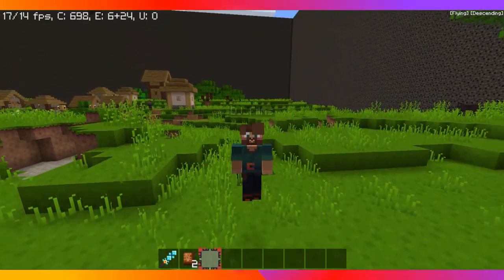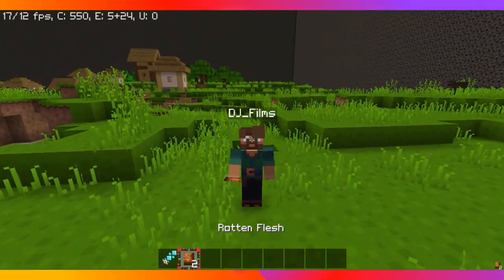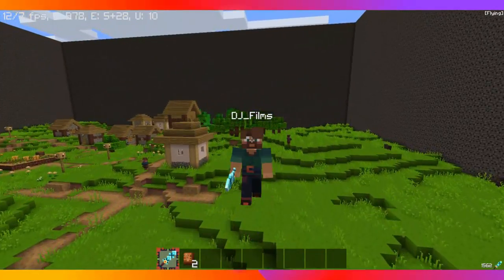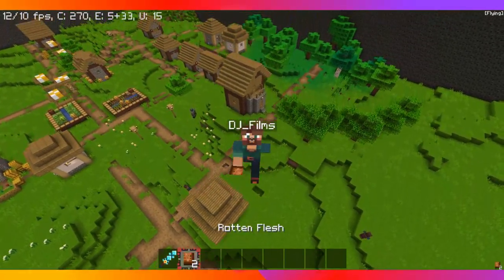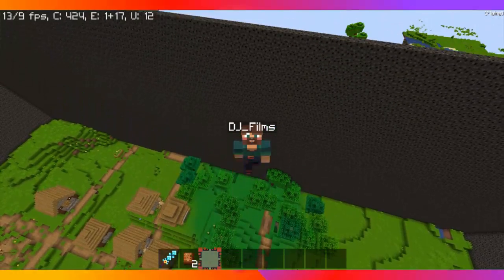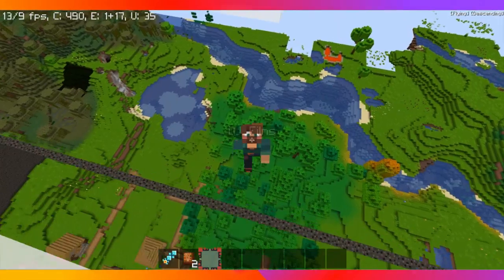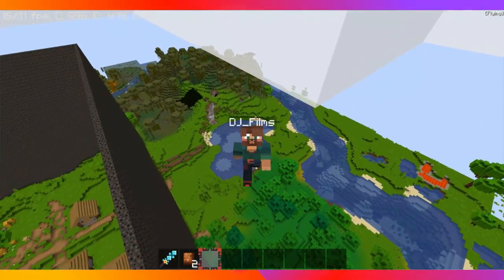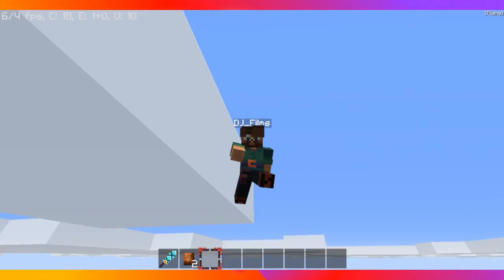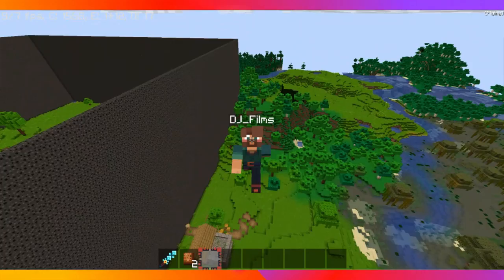Yeah, we're in creative mode, don't worry. We haven't cheated anything in. See the diamond sword in my inventory? I got that from a... look, so we didn't notice it on our first time, but look at this. There is a blacksmith on the outskirts of the village. It's like right there. One second, let me get over there. Here we go.